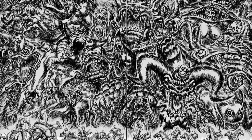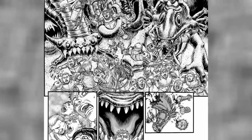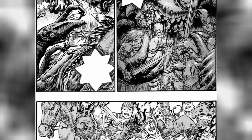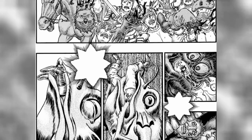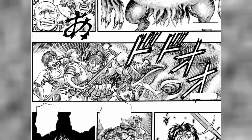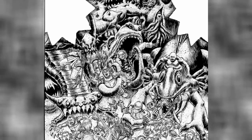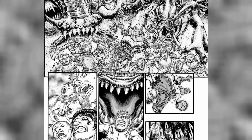Because the power provided by the Crimson Behelit is so immense, the sacrifice required is also equally immense. In Griffith's case, he had to sacrifice the entire original Band of the Falcon in order to ascend. The number of people he sacrificed is disputed, but an estimate comes to somewhere between 300 to 500 people. We learned in the lead-up to the Battle of Doldry that the Band had around 5,000 cavalrymen at best. A regular apostle sacrifice requires at best three people — as was the case for Grunbeld — and most other Apostles only had to sacrifice a handful of those near and dear to them. Griffith had to sacrifice literally hundreds of people to become a God Hand.